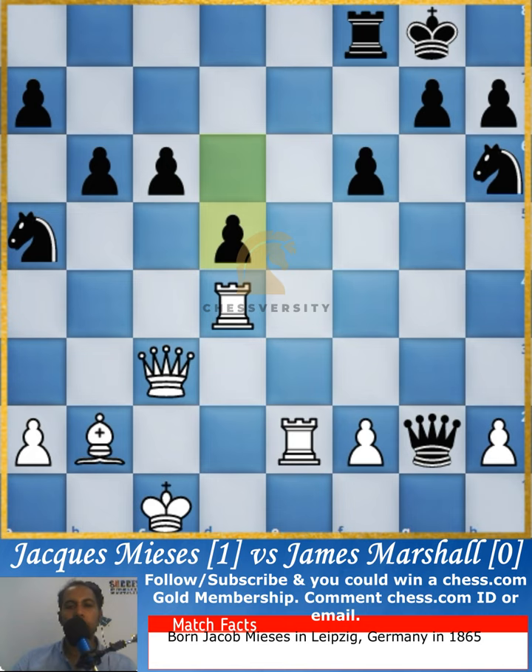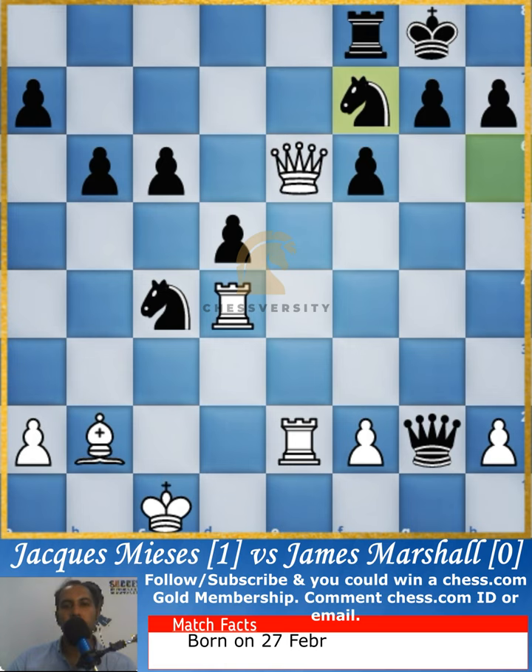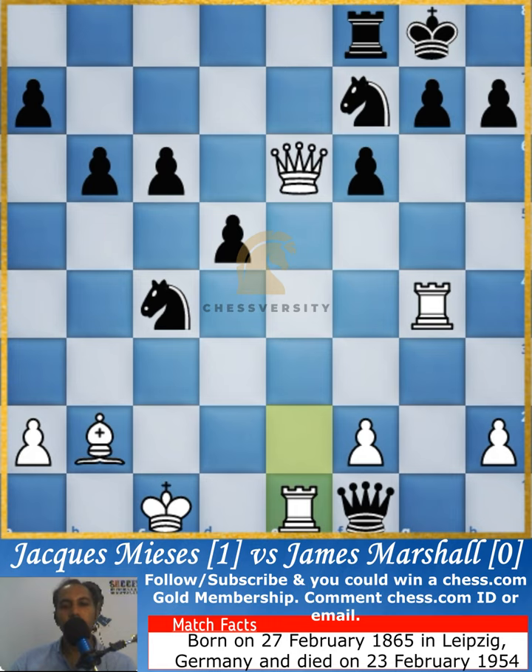It's almost an equal game, but not quite — the attacking options are with Jack Mises. The knight attacks both the queen and the bishop. Marshall gets out of it by creating a check, and after the check is closed, there is again an attack on the queen, which will result in a check that is closed off with the rook.